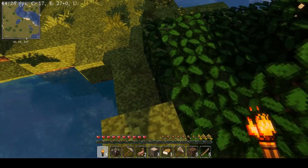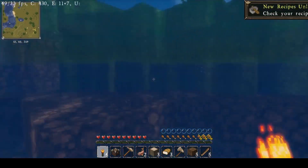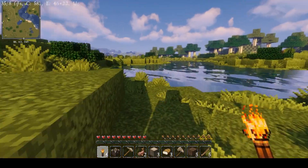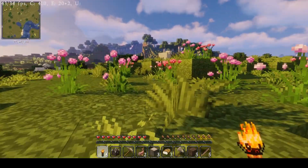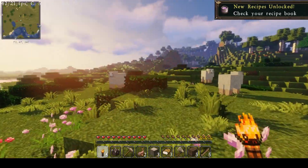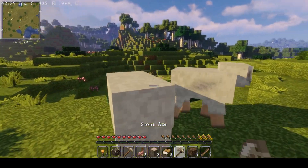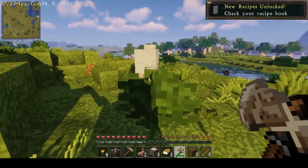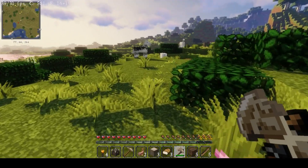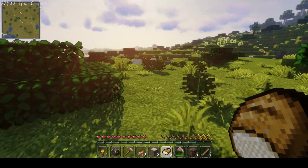I'm using Sildur's Vibrant Shaders as you can see. We spawned in a beautiful little plains biome — there's some grass just floating on thin air, that's always fun to see. I want to collect some of these beautiful flowers and take them home with me. I'm going to try and find a village this episode. I see some sheep — I don't want to kill them, but that's my only way of getting wool right now, so I'm sorry sheep. Also there's horses here — I want to take them with me!